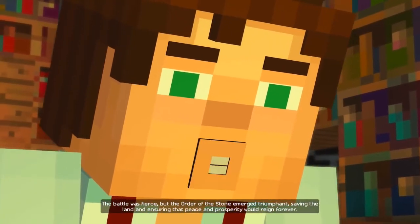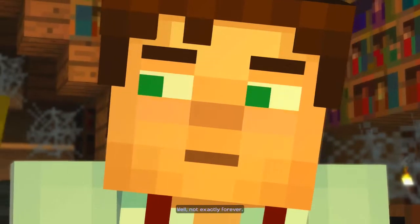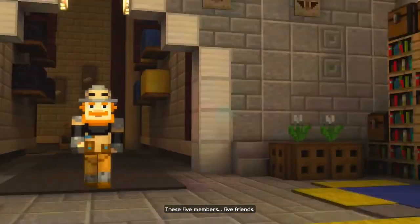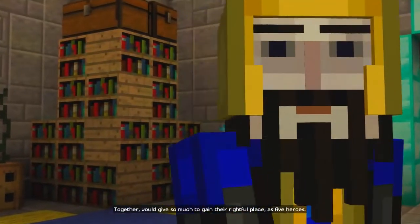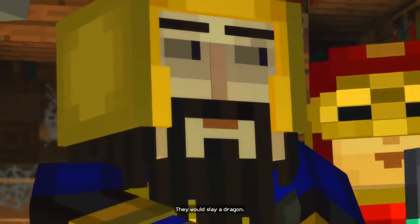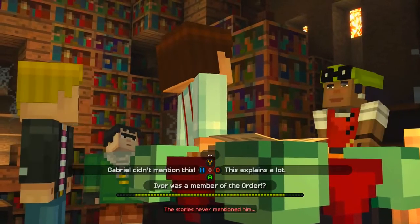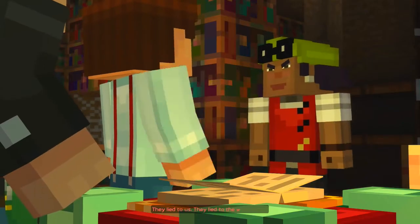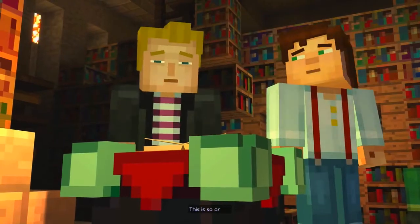Well, not exactly forever. These five members, five friends, together would give so much to gain their rightful place as five heroes. They would slay a dragon. Ivor was a member of the Order of the Stone? The stories never mentioned him. This is so crazy. This might explain why Ivor had such a grudge against Gabriel. They lied to us. They lied to the whole world. Why would they do this?